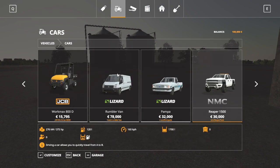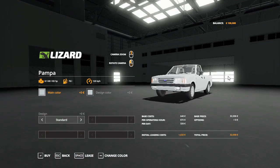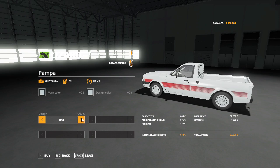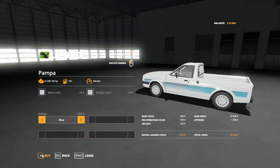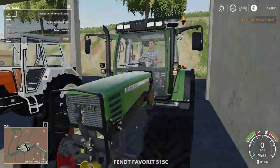I did download a new mod that has a new truck and it's called the Pampa. I think we'll get a nice blue on it, and we're gonna get that really quick — I mean, we gotta have some way to get around town.